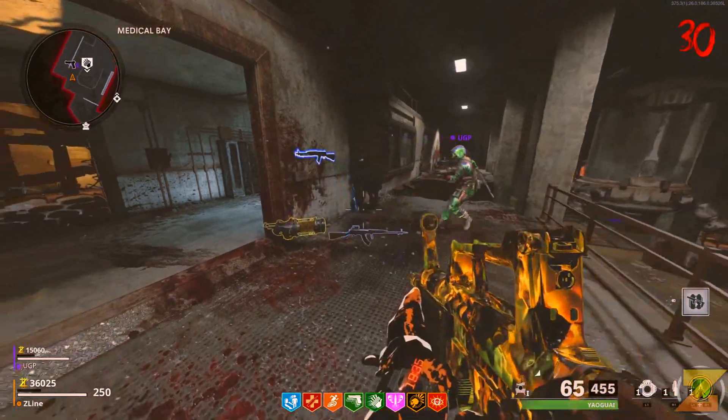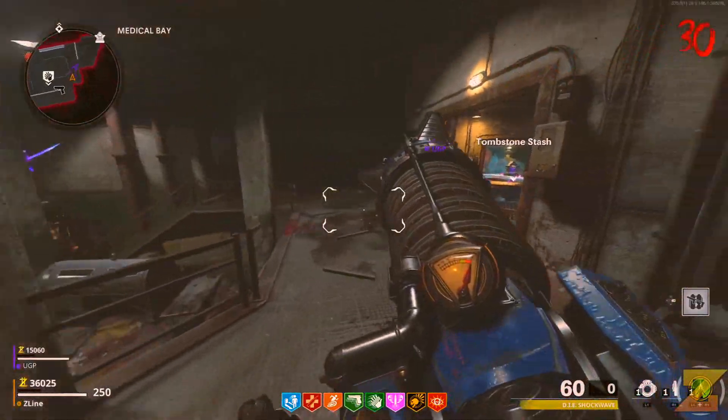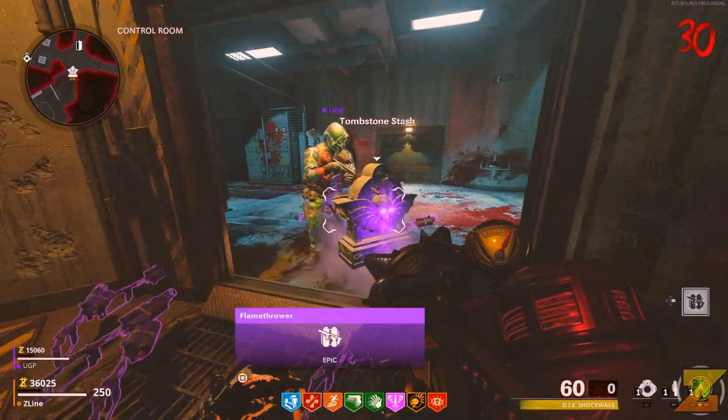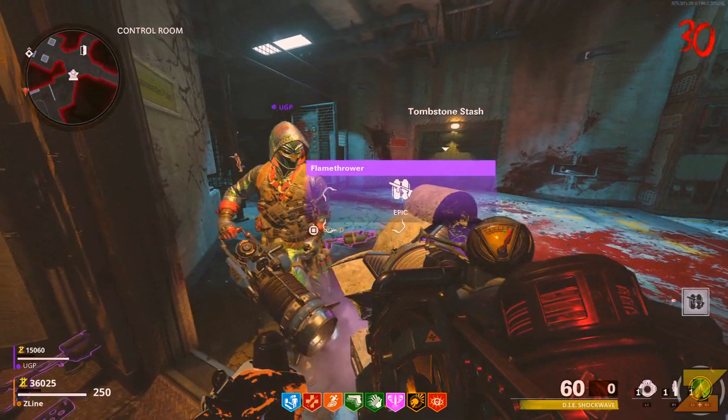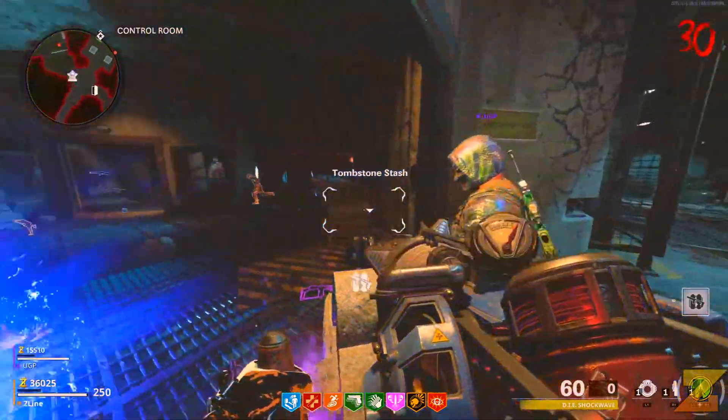Just a quick note as well — when you're doing this, there will be a death barrier on your body. So you need to be careful: if you die out and come back and you pick up the tombstone, the tombstone will disappear and it will no longer be unlimited. So you'll have to repeat the process for this glitch.